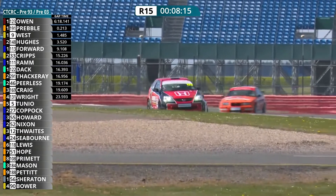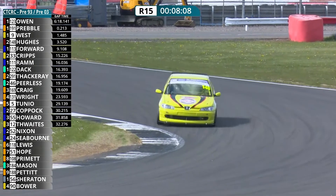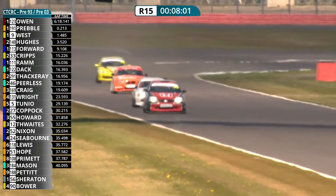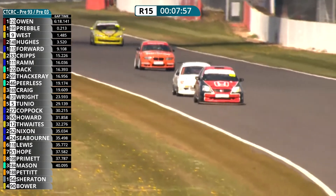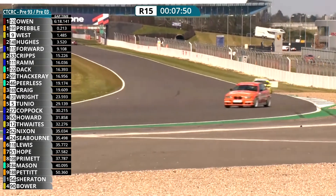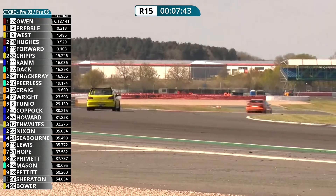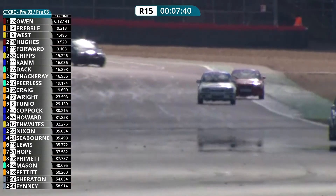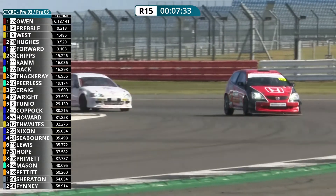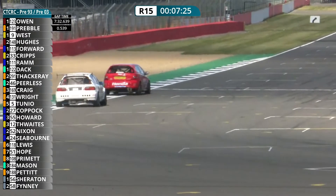AJ Owen just got the better run out of Vale on the inside line and was able to get the overlap as they came out of Club onto the Hamilton straight. But now he's having to work hard — Preble fighting back. They're in different classes so it won't matter for the championship, but they want the glory of an overall race win — as does Ray West behind. Another eight minutes of this race to go. All over the grass there goes Ray West — got the line wrong out of Becketts, he's run a bit wide; that'll drop him back towards Don Hughes in that yellow Peugeot. Gary Preble at the outside trying to retake the lead.